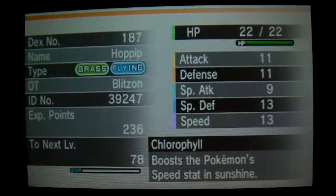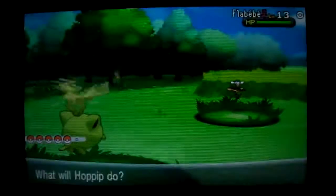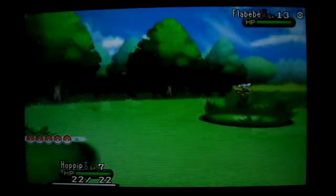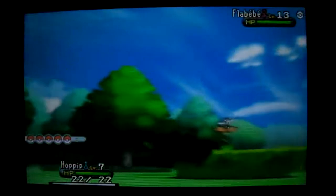It doesn't know any attacking moves — only Splash, Synthesis, and Tailwind. All right, let's send it out. This is a normal baby orange one. And shiny Hoppip — awesome! So thanks a lot for watching. This was Hard Quest number two. The next will be in the cave, so see you guys then. Bye bye!